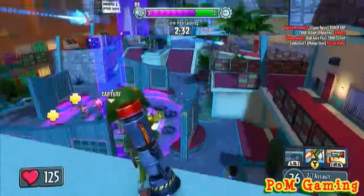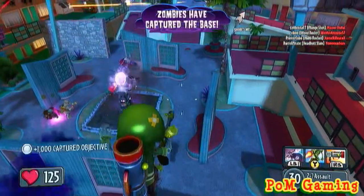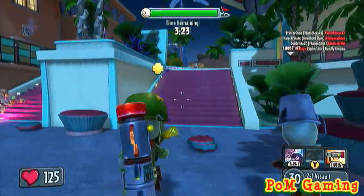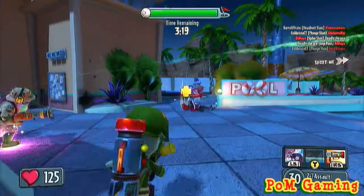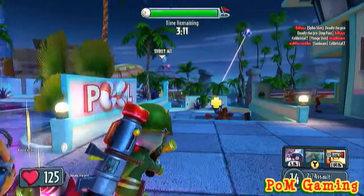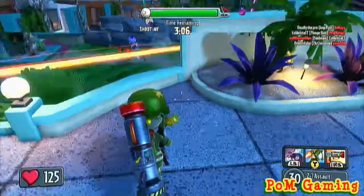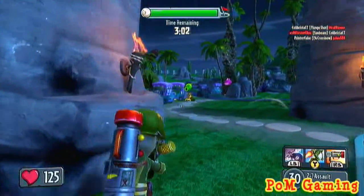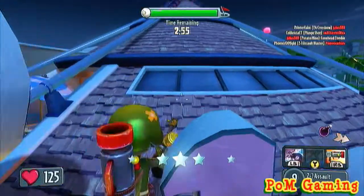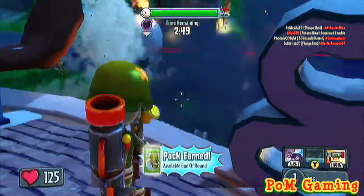You've got two teams: the zombies and the plants, who are defending their gardens. For the zombies, there are four classes. The soldier, which I'm using now, is quite handy — he's got a rocket launcher on his back which you can use to rocket jump, and also as a bazooka, which you'll see a couple of times. He also has a smoke grenade that's almost like poison: plants get hurt in it but zombies don't. The other class is the scientist, who is basically a healer.